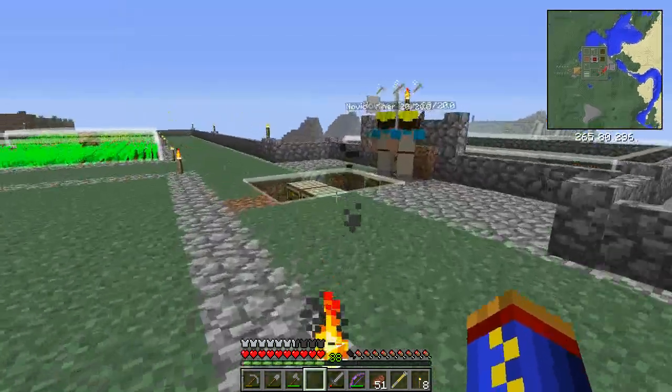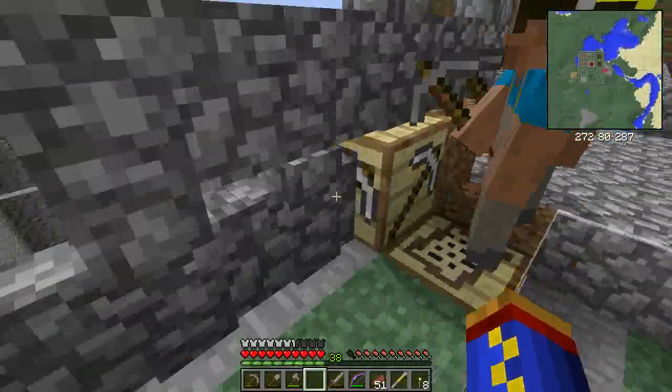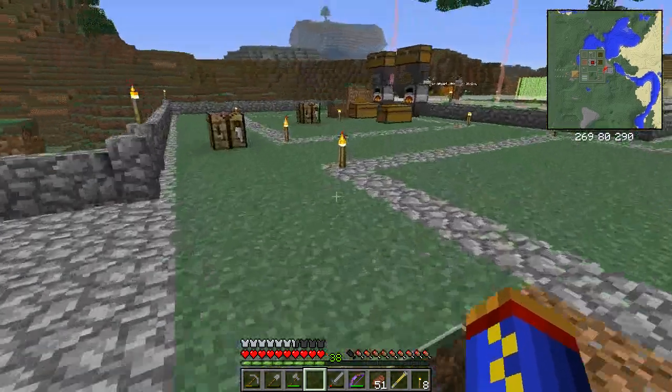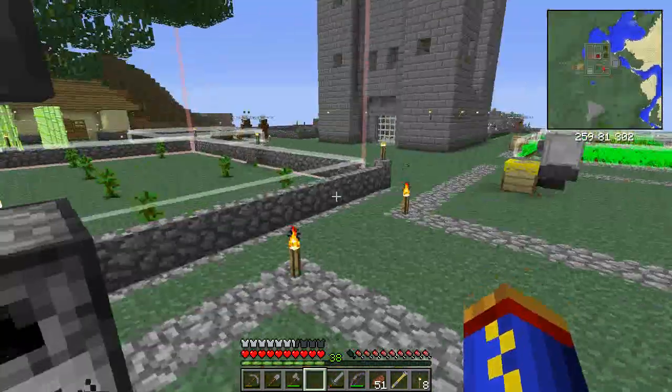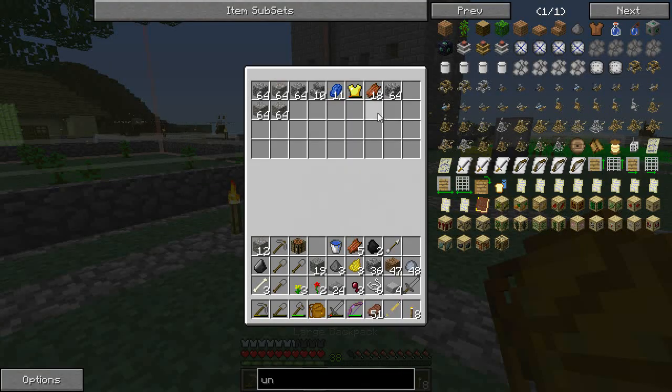Alright guys, so back at base. My quarry is completely out of room here. They did find five pieces of iron — oh, and there's two more. I'm going to take their iron. And then I'm going to get into my backpack and take all the iron out. I ended up getting over three stacks of iron on that trip, which is pretty amazing actually.